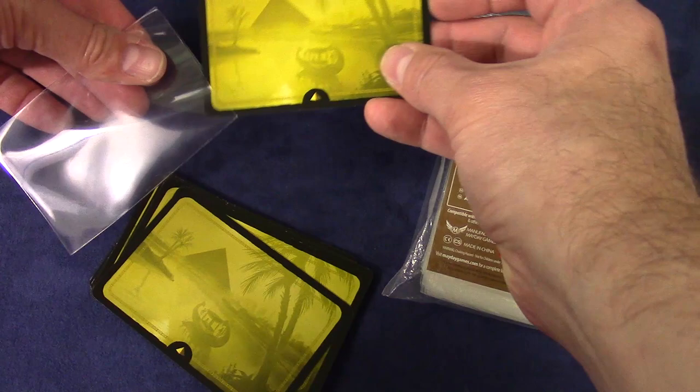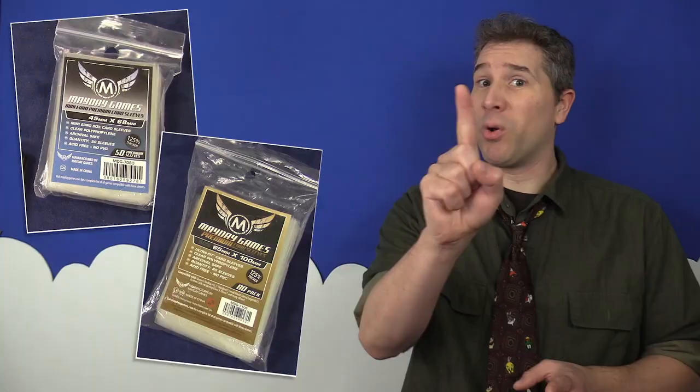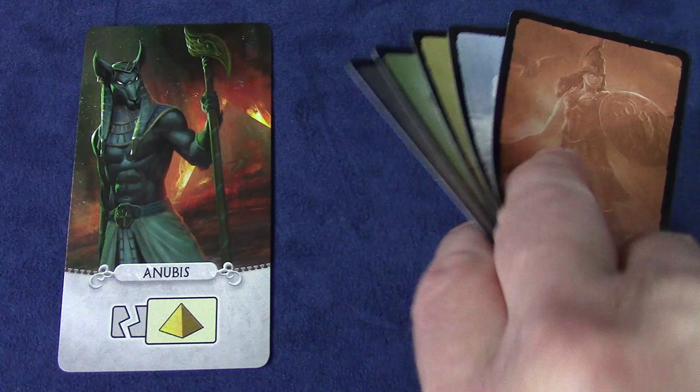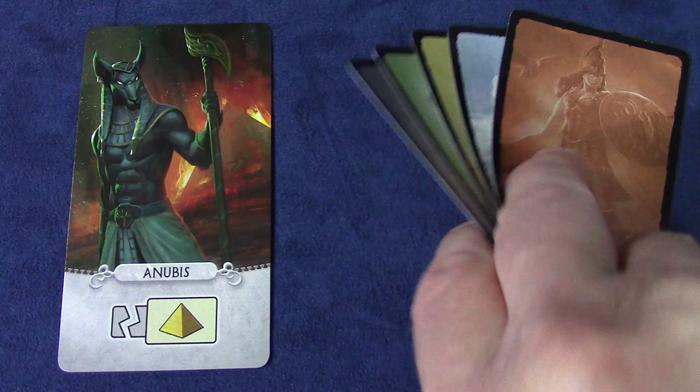65 by 100 millimeter card sleeves will fit the wonder cards, and 45 by 68 millimeter card sleeves will accommodate the age cards. But since ancient civilizations apparently hadn't developed the concept of industry standards yet, you're going to need a third size if you have the game's Pantheon expansion. The God cards from the expansion are a card size known as French tarot cards, and 63 by 115 millimeter card sleeves should protect those cards for years to come — unless you throw them into a lake, but that's easy enough to mitigate. Just don't do that.